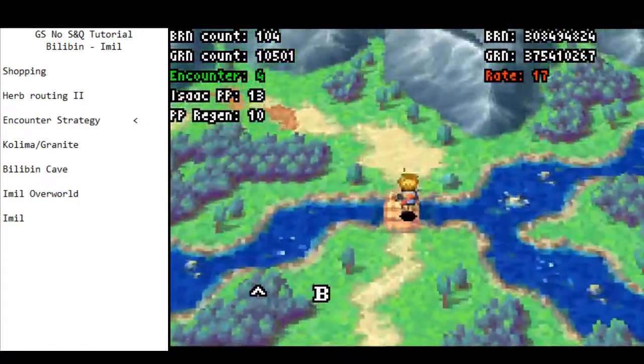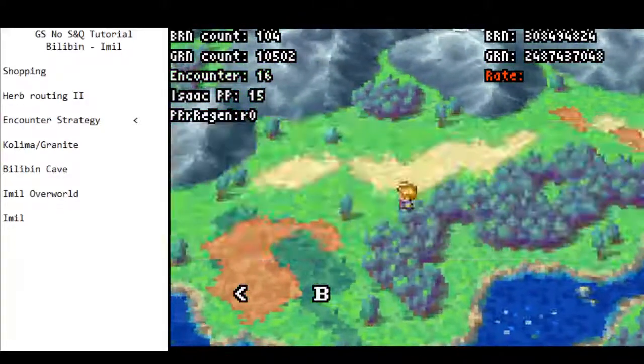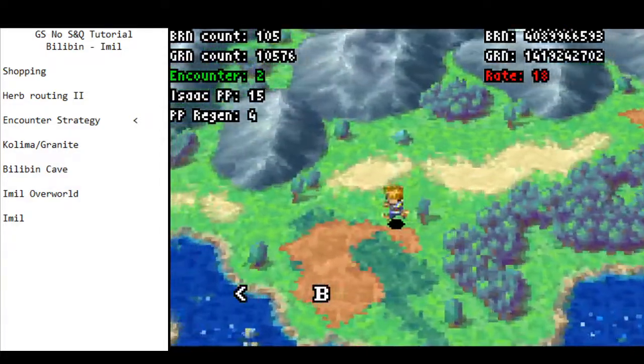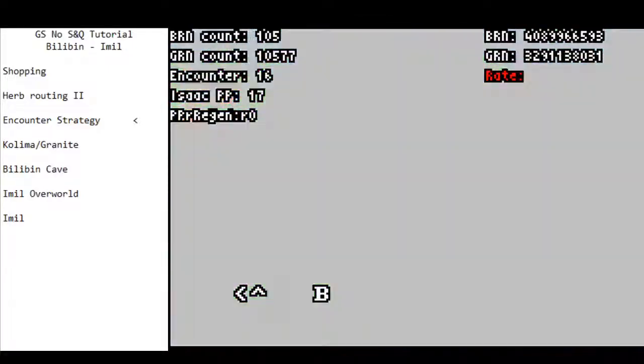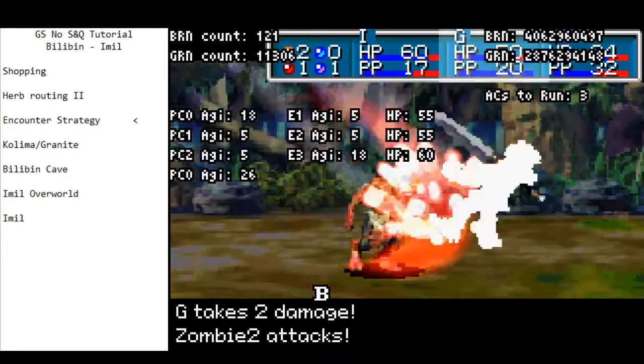If you haven't gotten an encounter by the time you get to Billabin, what I like to do is just enter and exit — that's going to reset your encounter rate and minimize the encounters on the way to Billabin Cave. Continually running, no problems, still running away from things, no big deal.